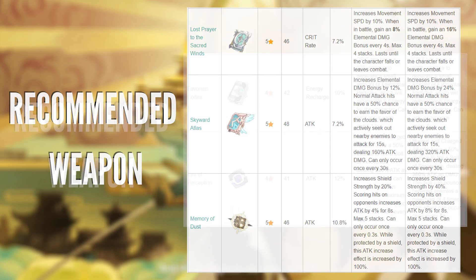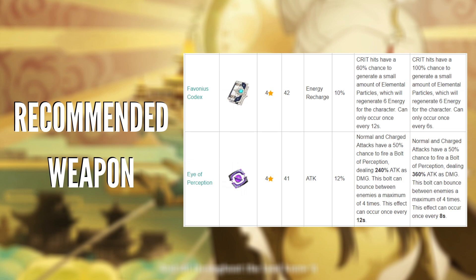Now let's talk about 4-star weapons. First, Favonius Codex — I like its sub-stat of Energy Recharge percentage. If you're building her just to switch in for her burst and Jade Screen, this is really, really good. Critical hits have a 60% chance to generate elemental particles regenerating 6 energy for the character, once every 12 seconds. It's good if your artifacts have no Energy Recharge sub-stats. However, since her energy cost is very low, if you already have a lot of Energy Recharge on artifacts, this becomes overkill and kind of unnecessary.